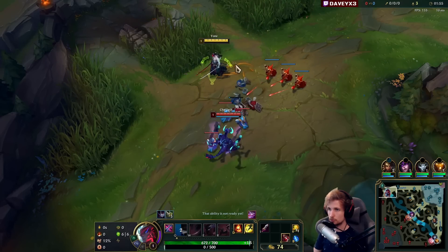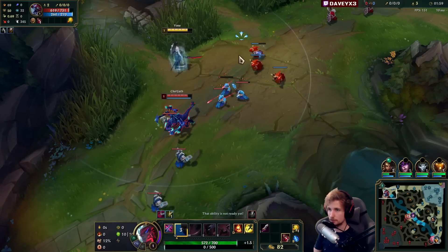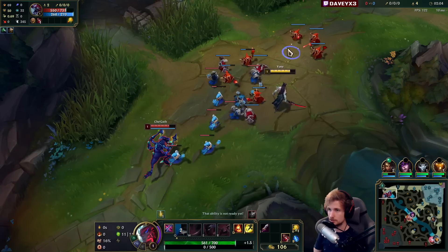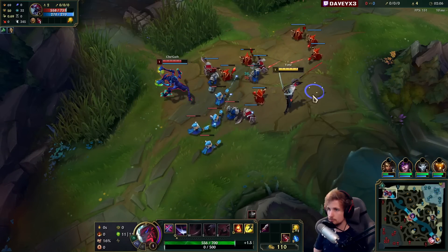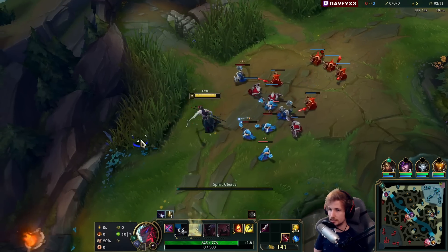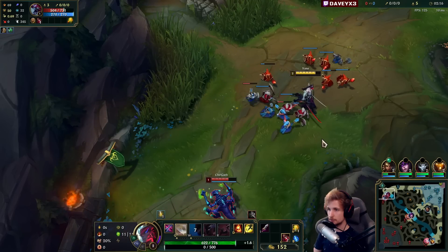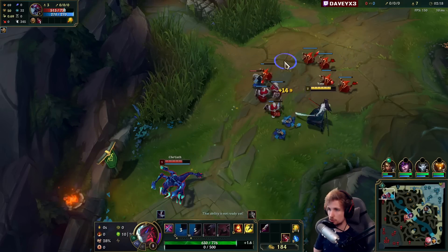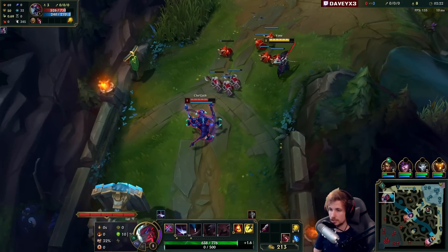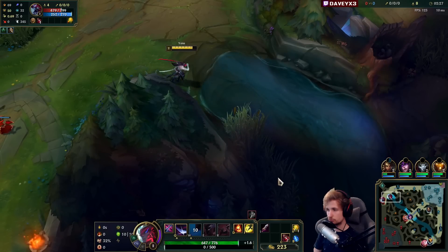Anyway, we're going to start with the shove here at level 1. I'm going to take the slow push. I want to start a fight immediately, but we'll have to play around the wave. Now with Yone, it's very important you always take advantage of level 1 — always, at all times — because the auto-attack with Lethal Tempo is something that most champions struggle playing against, especially when you make it to level 2. You also have more damage plus your W.